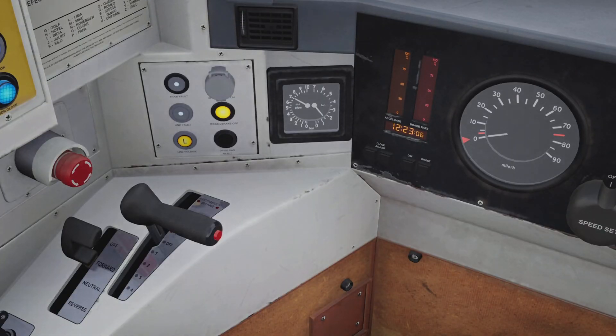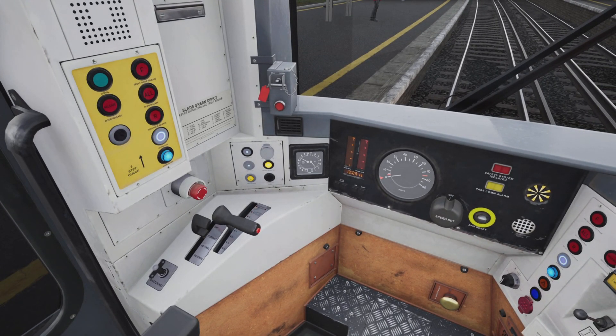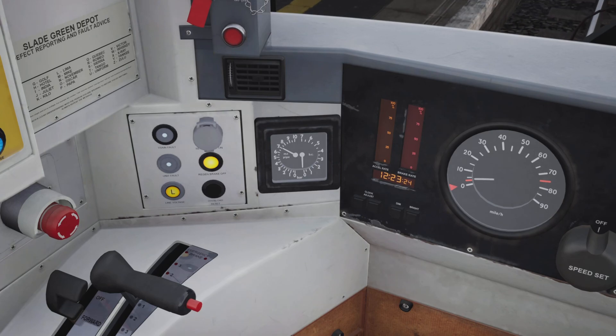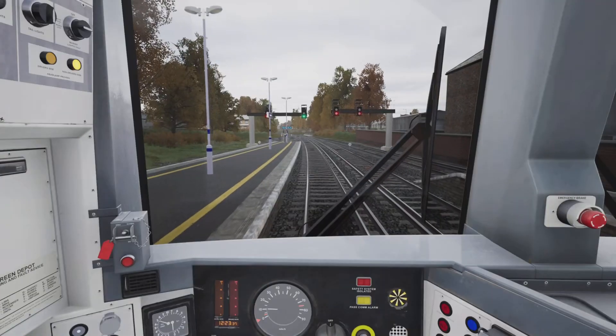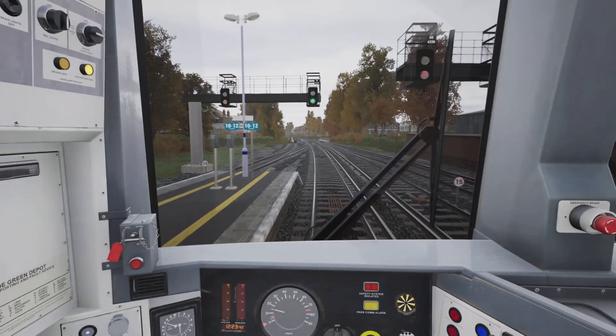Holding in the hill start button, moving the power brake controller into the off position. With the hill start button still held in, we should see a reading of one bar on the brake cylinder gauge. Now selecting power notch one, waiting about a second, and releasing the hill start button — our train should begin to roll away and the brake cylinder gauge reading should fall to zero. Taking a final look back along the platform to ensure we're not dragging anyone along with us.